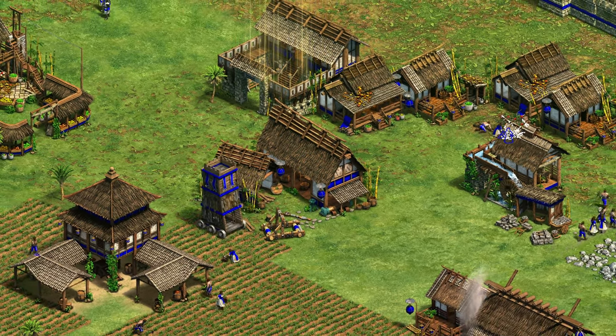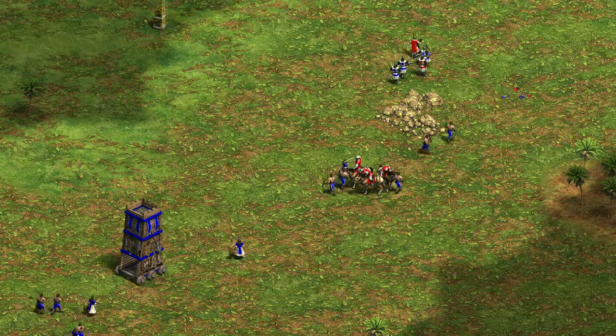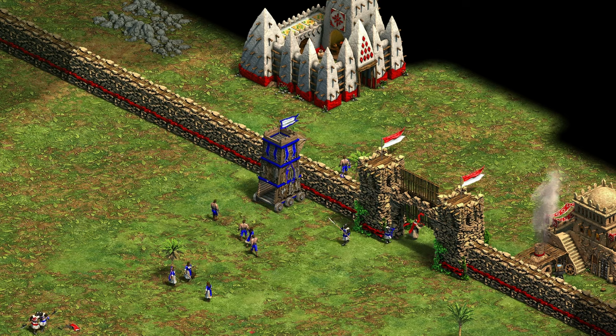Siege Tower Longswordsman on Arena was probably invented day one of siege towers being added to the game, but it's always been thought of as a meme strategy. It still kind of is, but I think I've found a way to make it work.